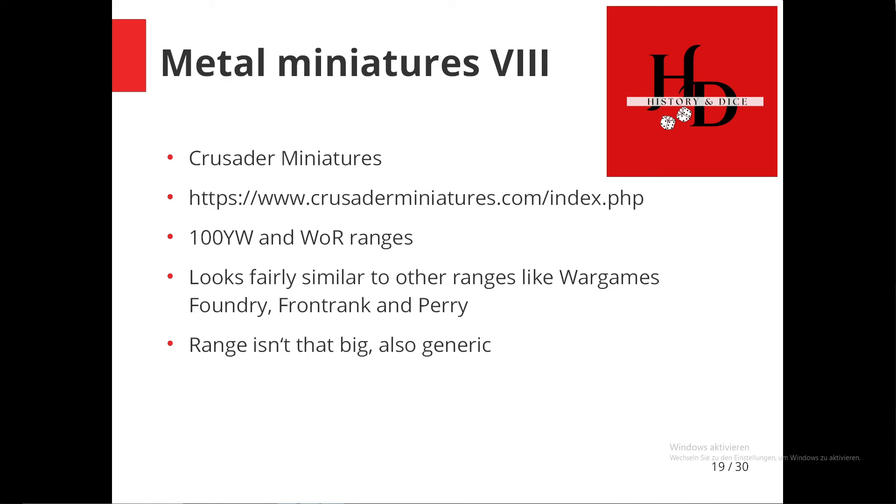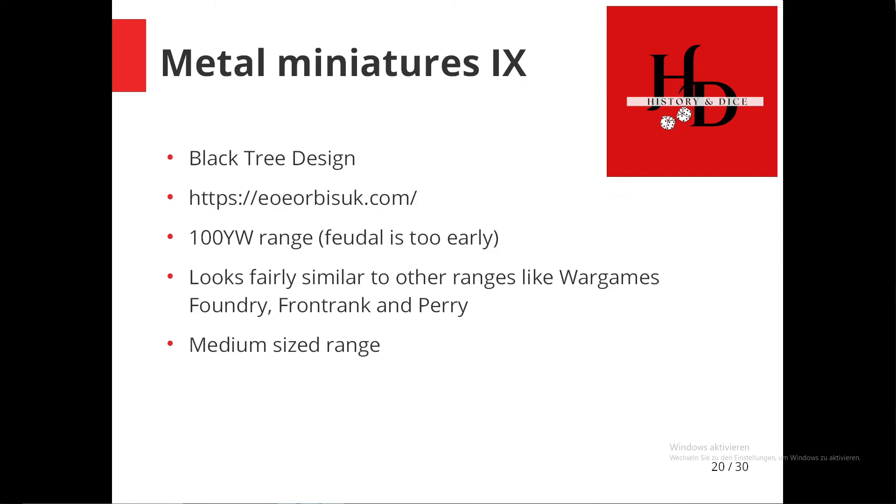Then we have Crusader Miniatures — very similar in feel to Foundry, Front Rank, and Perry. It's not a super big range, fairly generic, but not bad either, so you could pick some stuff up there as well if you want to build variety.